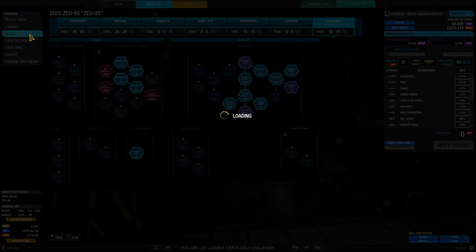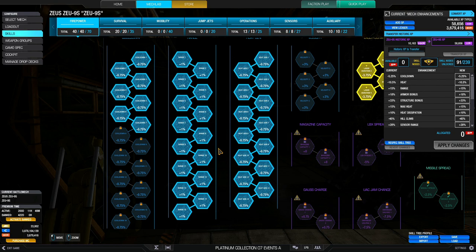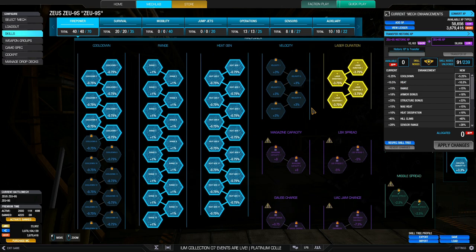Let's get down to the skills. For a laser build, I'm running full range because ER large lasers can't really match the range of gauss rifles and clan ER large lasers. So I'm getting all the range nodes for a range boost of 15%. I also got all the heat gen nodes because ER large lasers, if you're going to boat them, are pretty darn hot — all the skills give me a minus 10.5% to the heat. Because I had a few SPs left over, I decided to get 6 nodes of cooldown for 5.25%, just a bit to help it fire faster.